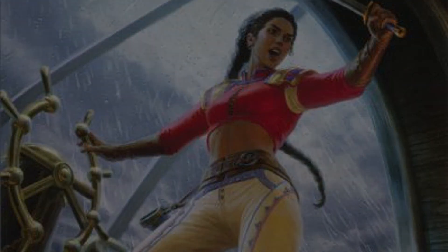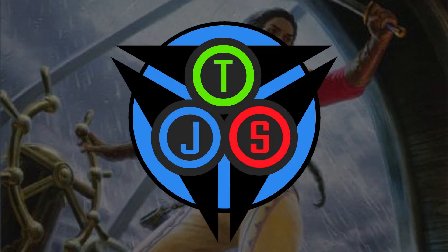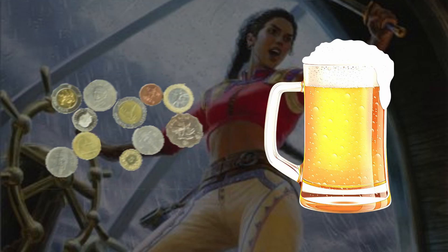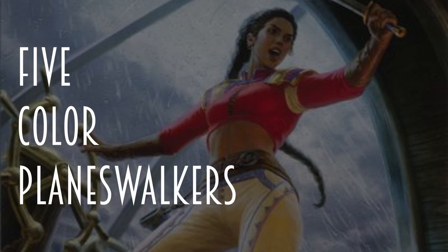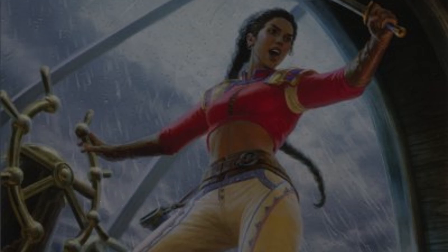What is up my Johnnies and Jennys? It's Shannon from the Trinisphere where Timmy, Johnny and Spike battle for all things EDH. Today we're battling over budget brews and I have for my submission five color planeswalkers. The co-host challenged me to build a sub $50 super friends list and I said, why not make it five color while we're at it.